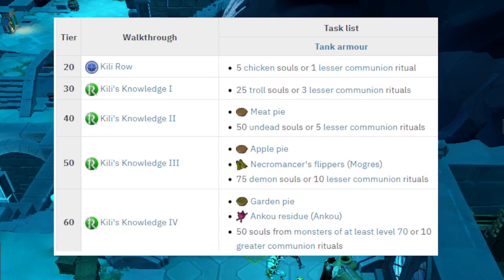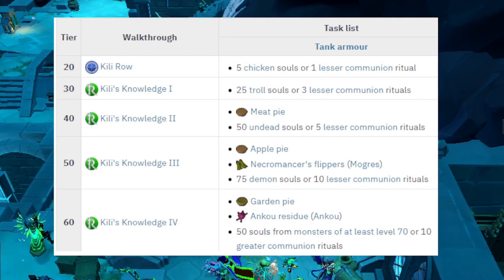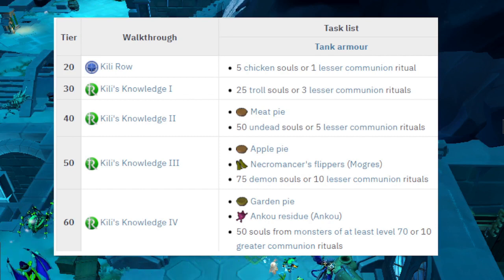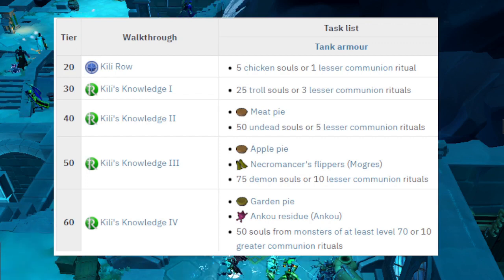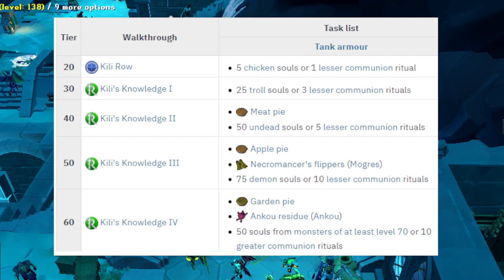The same progression continues for tiers 50 and 60. For the necromancy flippers, you will need to complete and kill Morgz, which is the Sober Up mini quest. For tier 6, where it mentions the Anku residue, she will give you an Anku agitator — use the agitator on an Anku and kill it. You only need to do that 10 times until a powerful (not elite) Anku appears, kill it, and it will drop an Anku residue on the floor.